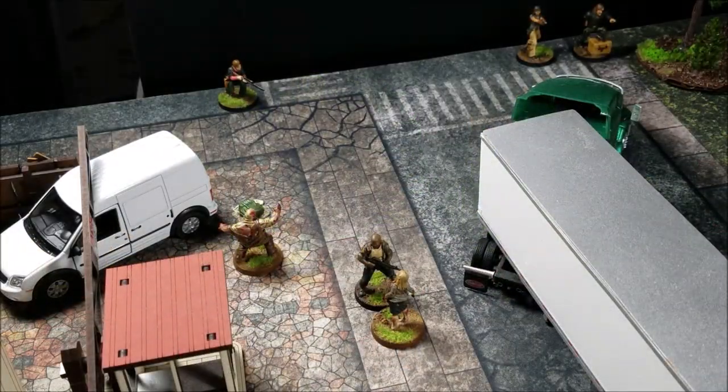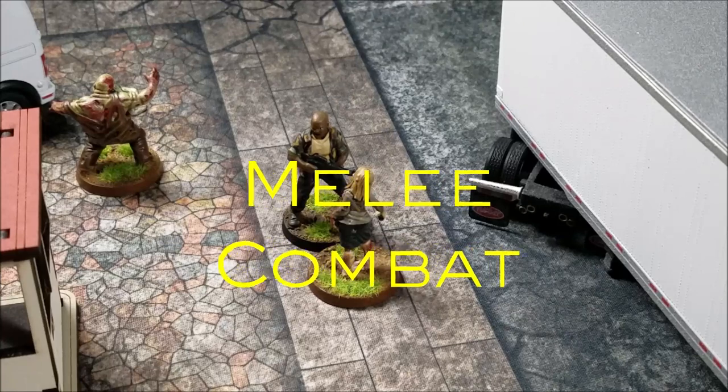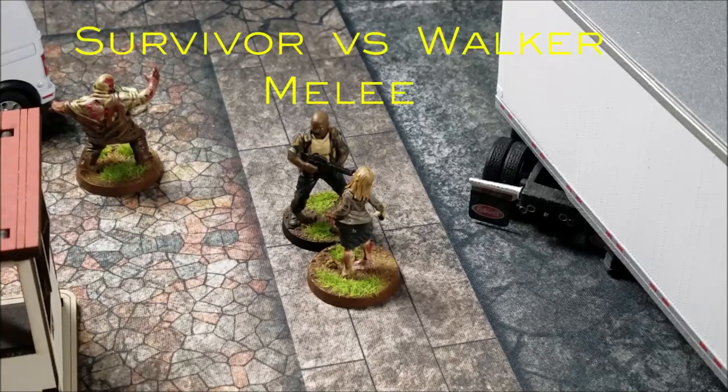We're going to say that Bruce has gone ahead and moved 8 inches and drawn in that walker to engage him. Typically we would move straight into melee and have Bruce attack the walker, but we'll come back to Bruce at a later point. In a real game situation, we'd do both of Bruce's actions, our opponent would take a turn, and then we'd come back to our next survivor. Now let's start talking about melee combat — specifically a survivor versus a walker, which is one of the most common types in a Walking Dead game.